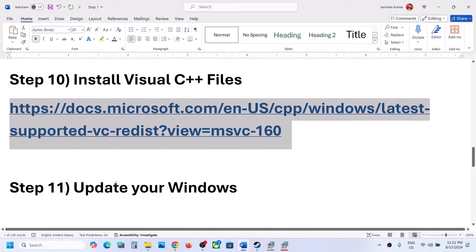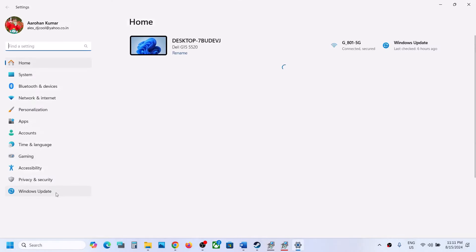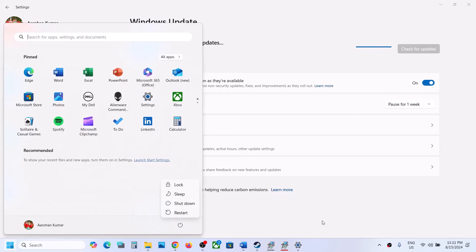The next step is to update your Windows to the latest version — this is very important. Go to Windows Update (or Update and Security in Windows 10) and click on Check for Updates. Once all updates are installed, restart your computer, and after the system restart launch the game and check.